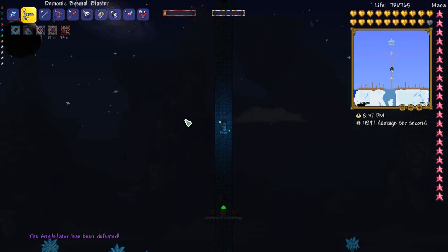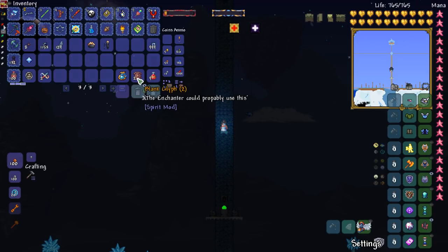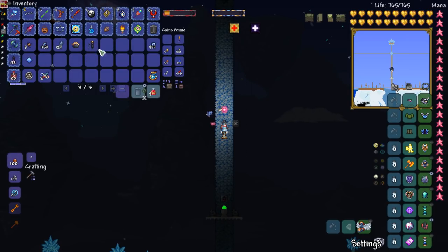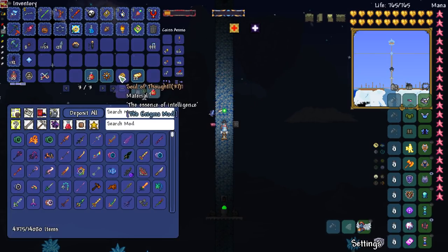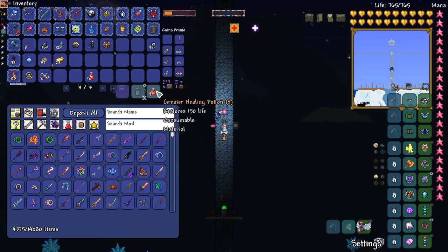Confetti cannon! That's good — 13 minutes. Let me dump these in there. Annihilator's treasure bag — boom! We got Harvester Parts, Souls of Thought, Steam Bars which I really need, and Cog of Knowledge. Greater healing potions — we'll keep them. Why not?